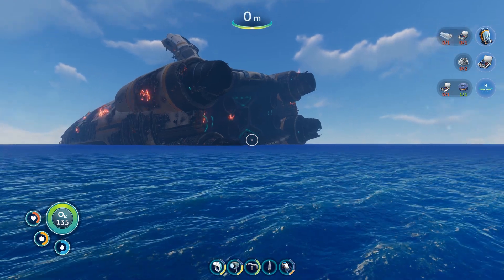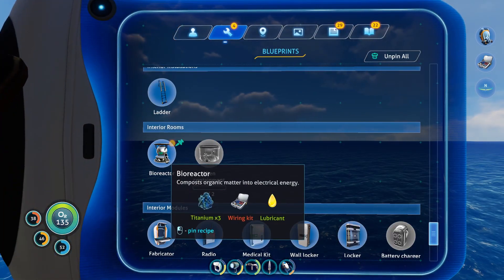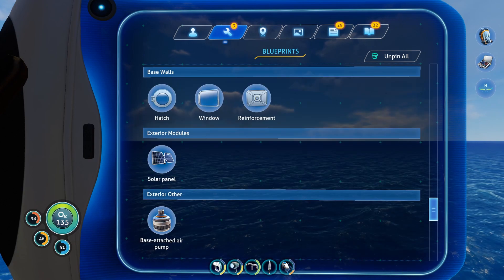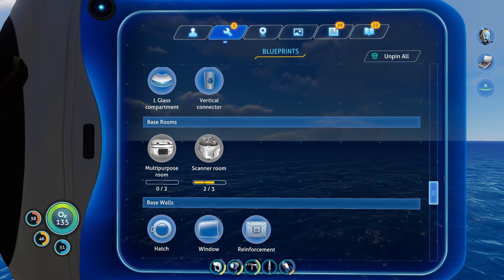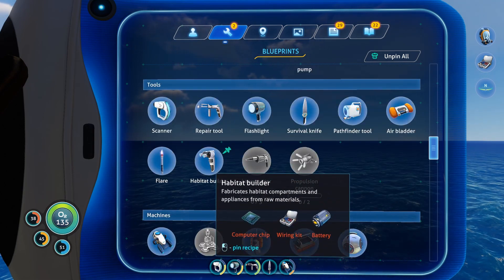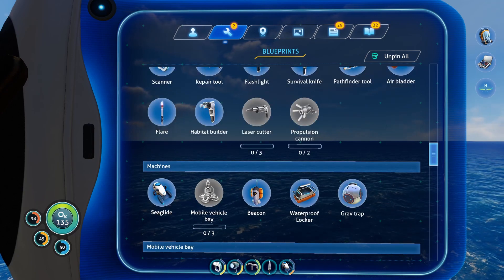We checked out a big chunk of wreckage, found another escape pod, and unlocked the bioreactor blueprint. We can make a ladder now — I might be able to start making a base soon. The Seamoth is unlocked, that's awesome. Habitat builder requires a computer chip, wiring kit, and battery — so maybe not quite yet. But we'll see.